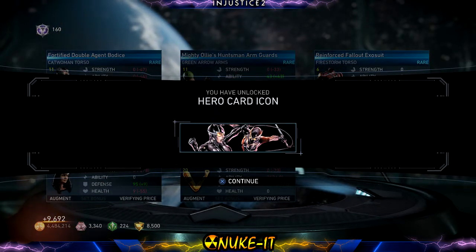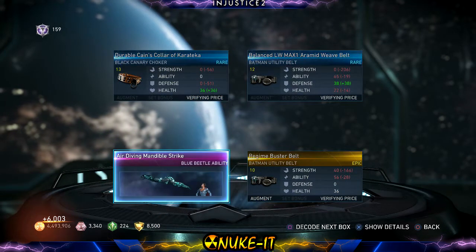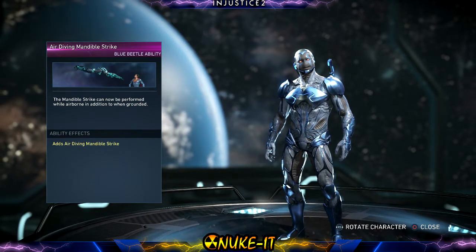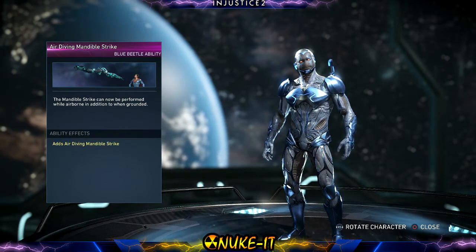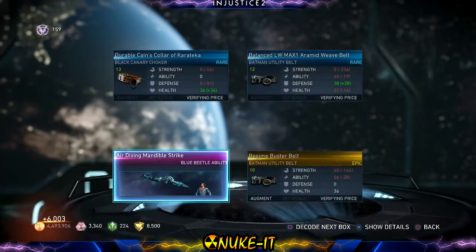Oh, we got a hero card — Catwoman versus... I honestly don't know who that is. It's Catwoman versus Catwoman? If you do know, please leave it in the comments below. Wonder Woman — oh, 'Diving Mandible Strike' for Blue Beetle! I love playing Blue Beetle. If you guys haven't played Blue Beetle you should really give him a go, his damage output isn't that great but he's a really fun character. I've done two combo videos with him. This ability — the mandible strike can now be performed while airborne, in addition to when grounded. So I'll be doing more combo videos around that ability.